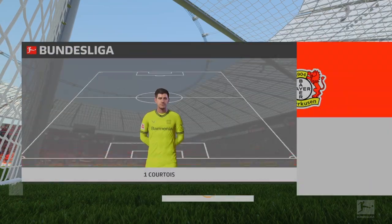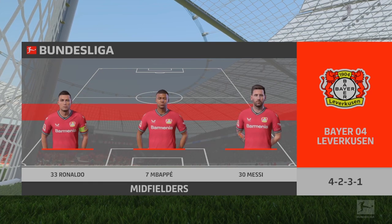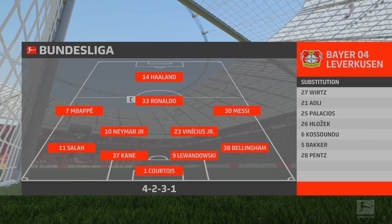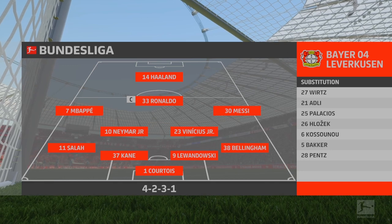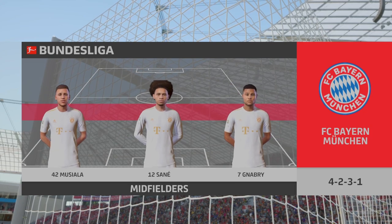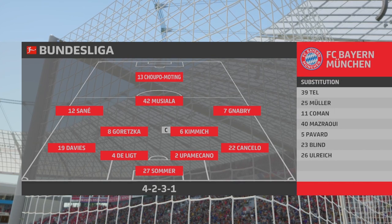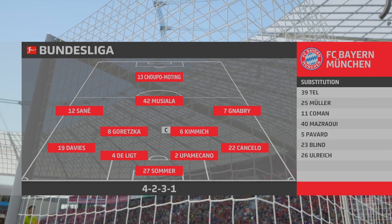A look at the eleven for Leverkusen. Thibaut Courtois is the keeper of choice. Lionel Messi starts with Kylian Mbappé in the wide areas, and providing the main goal-scoring threat today is Erling Haaland. And so the starting eleven for Bayern: Jan Sommer is the goalkeeper. Matthijs de Ligt plays with Dayot Upamecano in central defence. Leroy Sané plays with Serge Gnabry on the flanks, and rather than use a strike partnership, they've gone with just the one player in attack.